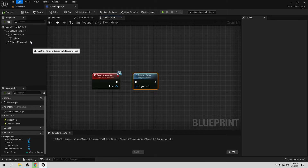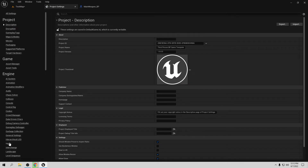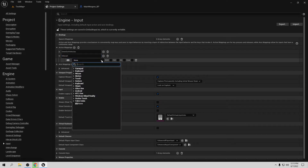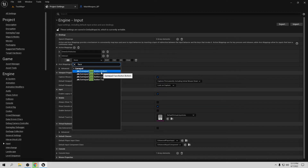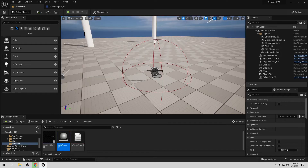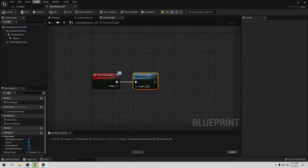Now we need an interaction input from the character. Go to Edit > Project Settings > Input > Action Mappings and create a new one called 'Interact'. You can use whatever button you want — I'm using a gamepad, so I'll set it to the Face Button Bottom, which is A on Xbox and X on PlayStation.